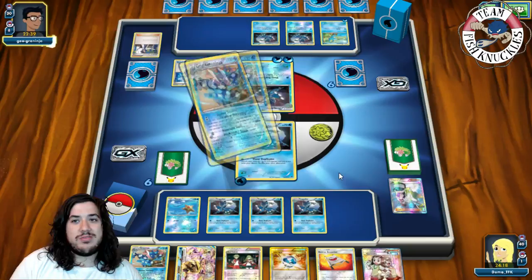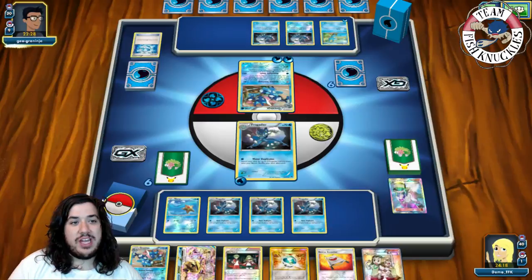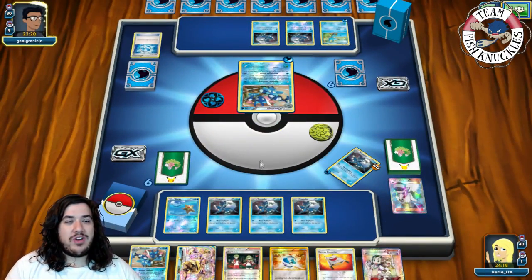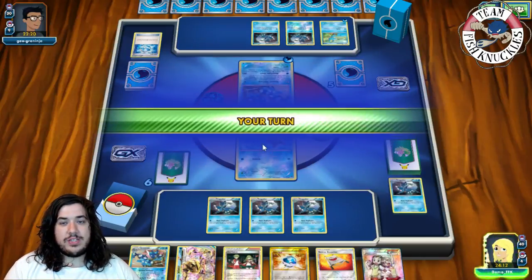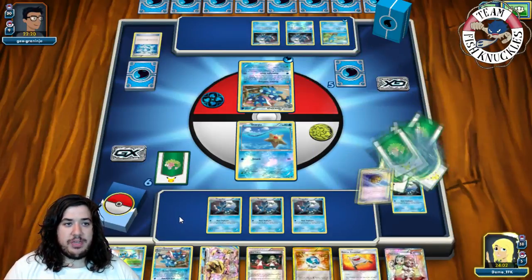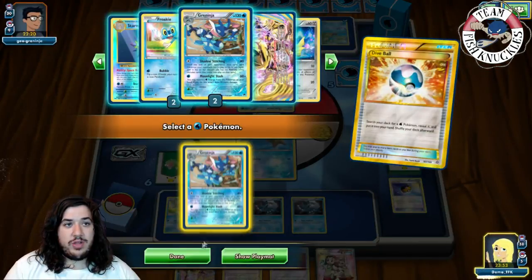We find a Greninja. He goes for Moonlight Slash, picking up the energy back to hand — a fine play since we can't use our abilities this turn. He takes the knockout going down to five prize cards. We send up Staryu with free retreat. On our turn we find a Level Ball and grab a Froakie, put down the Froakie, put a Greninja on the bench, and Dive Ball for another Greninja.